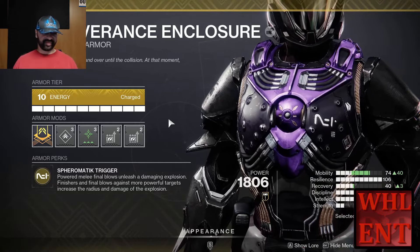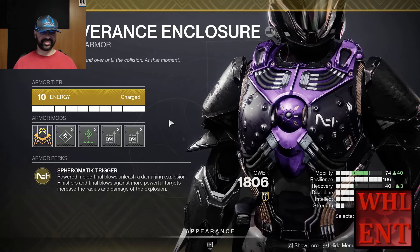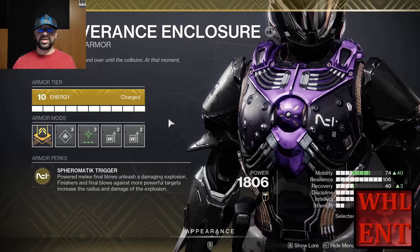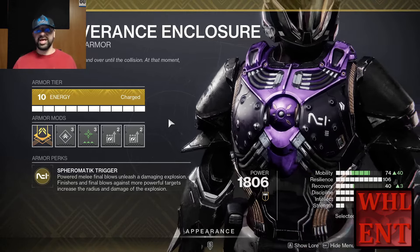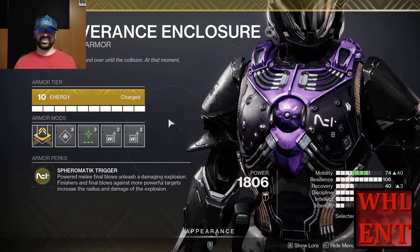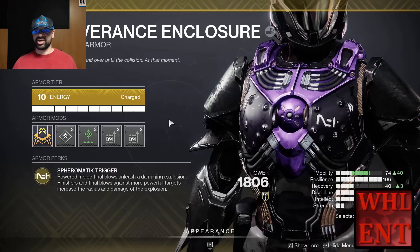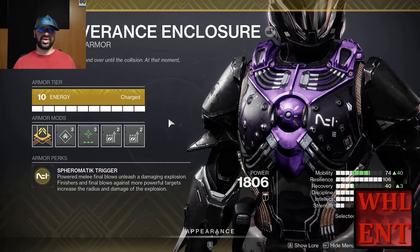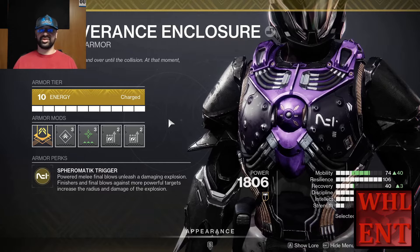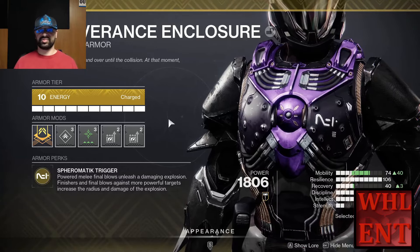What does Severance Enclosure do? It says: powered melee final blows unleash a damaging explosion. Finishers and final blows against more powerful targets increase the radius and damage of the explosion. I've already made two builds with this using both Solar and Void. We're going to use this with Prismatic now because we're going to have a lot more powered final blow charges. Because we're using a specific melee with three charges, this is going to make our Severance Enclosure that much stronger.